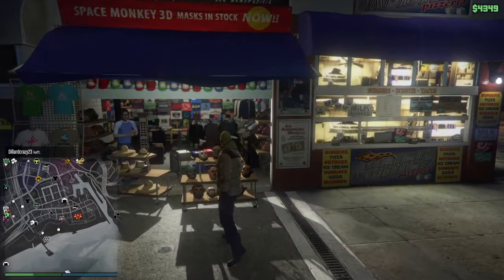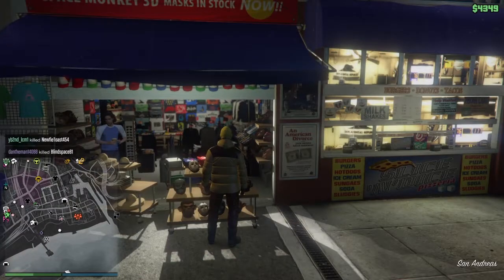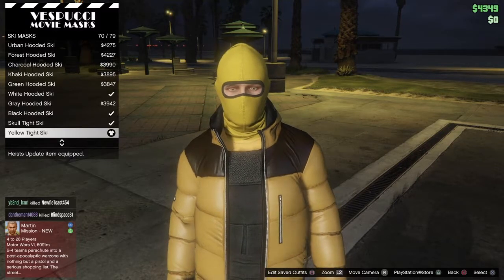What we're going to want to do is make our way down to this mask shop with Spoochee masks. We're going to come into masks, go ski masks, and grab yellow tight ski — number 70 out of 79.